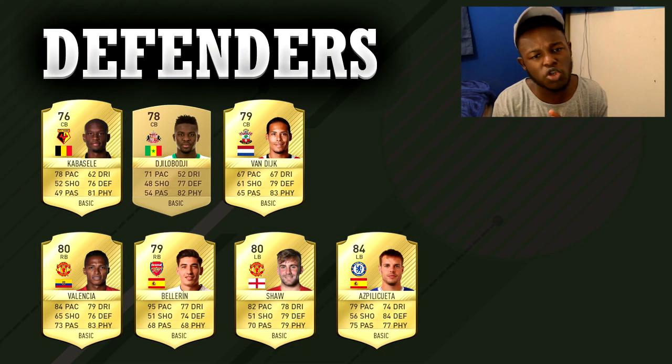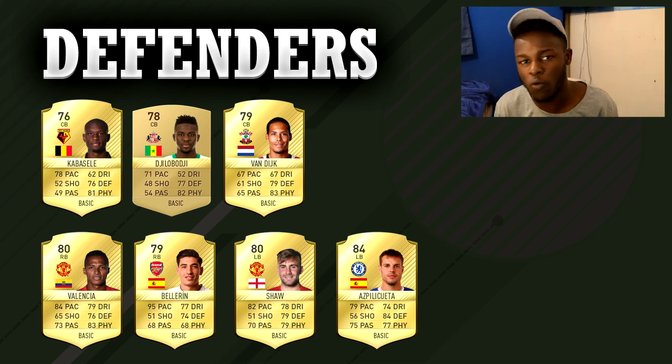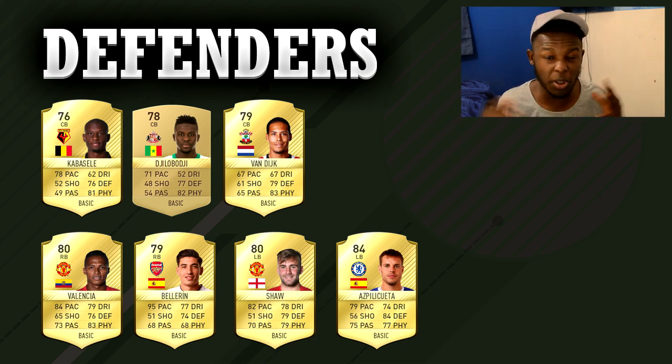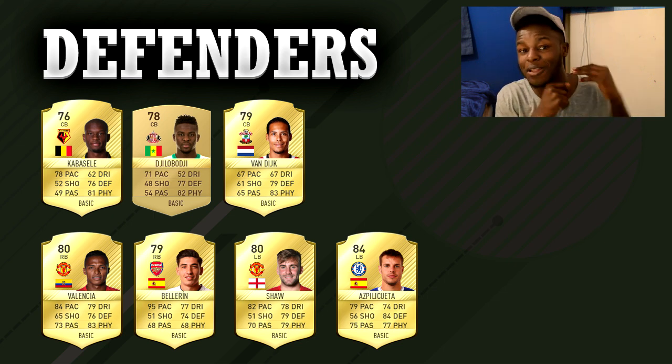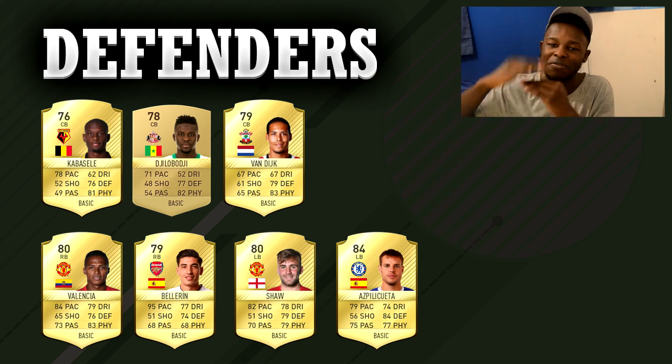When it comes to defenders you need players that are strong, pacey, and can stop you from conceding goals. I decided to show both centre backs and wing backs. Starting with the centre backs we have Casabella, Gilabodji, and Van Dijk. Gilabodji and Van Dijk are both ridiculously strong — Van Dijk has around 92 strength and Gilabodji has 86 strength, which is still great for a non-rare card. Casabella is in there mainly for his pace; he's got 81 physical and in game this guy is a beast. I use him alongside Smalling, but Smalling is above the 10k price mark.